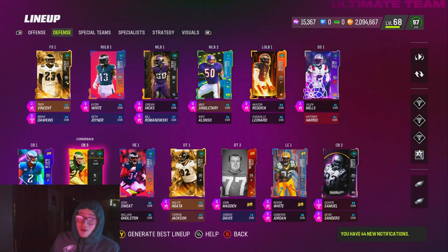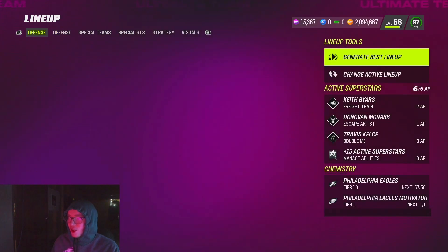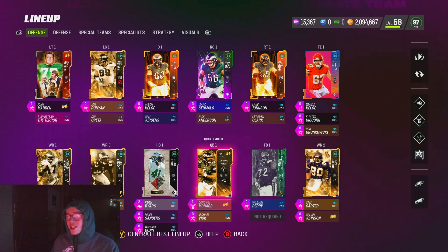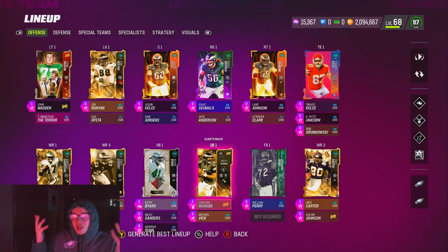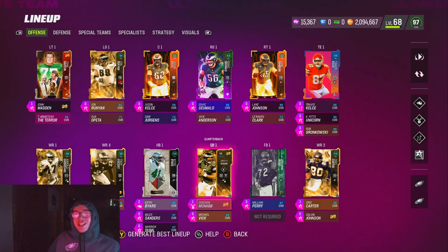That's pretty much the best stuff I can recommend ability wise on offense and defense with the new AP change. Obviously I know I could be saving more AP if I got certain players, but I run an Eagles theme team — I like to run as many Eagles as possible. Kyle Pitts is literally the only non-Eagle on my team. I just went 24 and 1 running this AP setup — this stuff works. You just have to go out and execute. Let me know if you have any questions about abilities, and like, comment, subscribe!